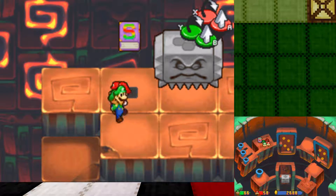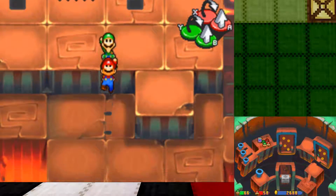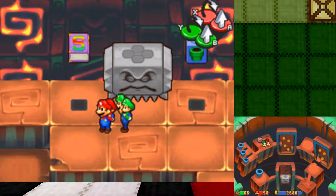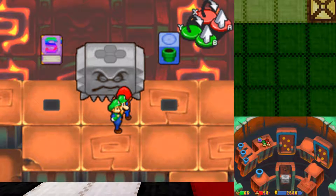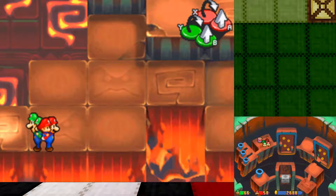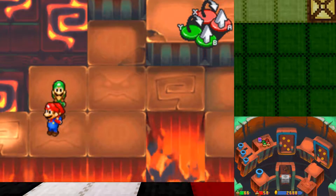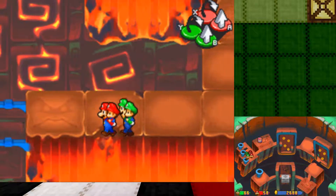Hey there, guys! LuigiFans22 here! Welcome back to another episode of Let's Play Mario & Luigi: Partners in Time! Last time, we stopped an eruption, we ruined someone's happy fun times. This guy helped us get in a volcano, so I can't say much about him. Just watch the last episode to see what happened. And on this episode, we're inside a volcano, hoping to find Peach.